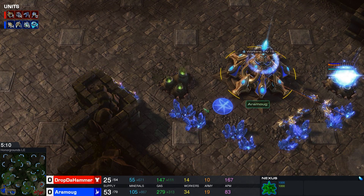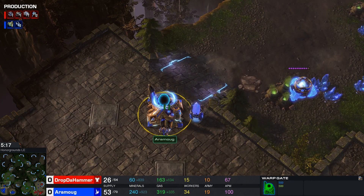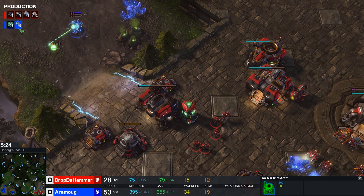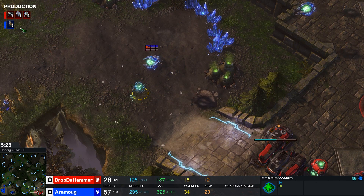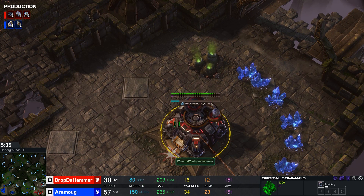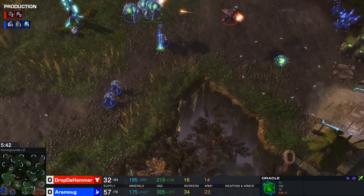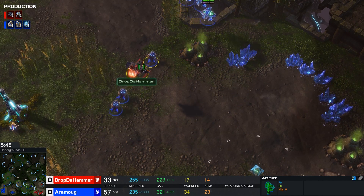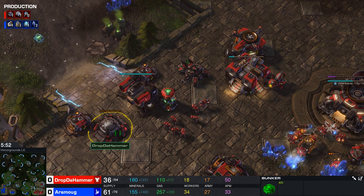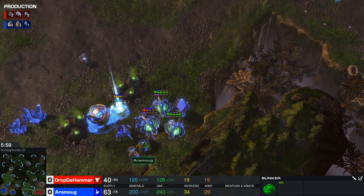What exactly is going to be the follow-up here? We do see a lot of probes already in that natural, so a lot of additional mining will go down very shortly. More and more additional gateways now also warped in here, so Aramauk will be able to follow this up with, for example, Adepts — one of the most common units. And actually, we now also see that Stasis Ward out on the front of the map. There is now also a Void Ray joining this battle. This could become a bit of an issue because Drop the Hammer, desperately trying to add on more and more economy, is going to be under a lot of pressure here in just a little bit.